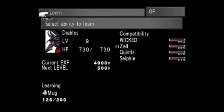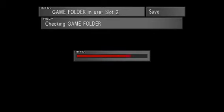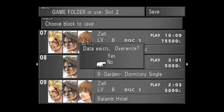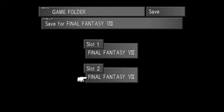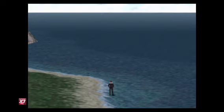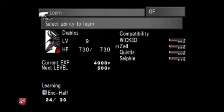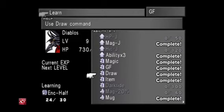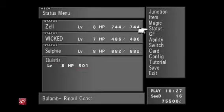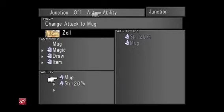Diablos right here — you can see I'm using Mug. I already have my Time refine and my other refines done. I'm working on Mug now. Once Mug's done I'm going to move to Hit Junction. I'm not sure if I do Hit Junction or start on Encounter Half and Encounter None — I think I still need to do that. Okay, now I'm working on Encounter Half. I have Mug completed now, so I skipped ahead a little bit — I'm working on Encounter Half and Encounter None now.